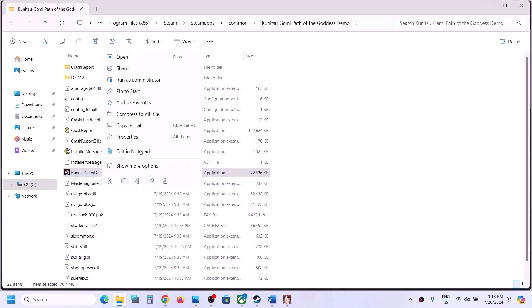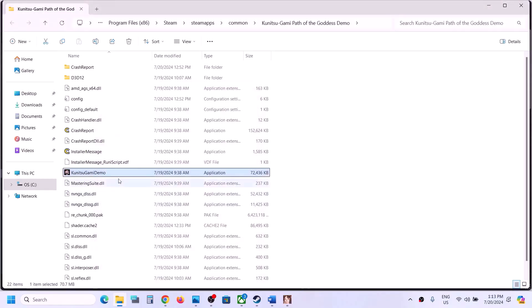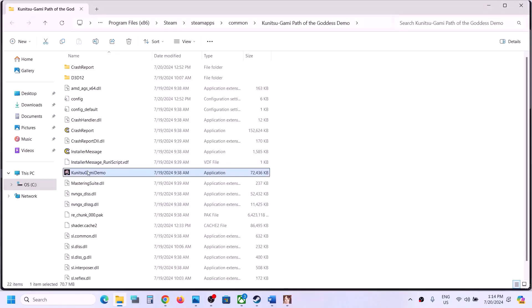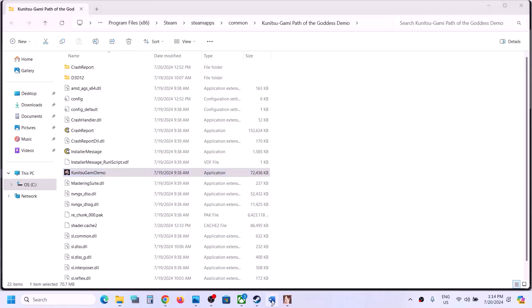If that does not work, right-click again, go to Properties, and this time enable compatibility mode — select Windows 8, hit Apply, click OK. If the game still isn't working, select Windows 7 instead, hit Apply, click OK, and launch the game. If that still doesn't work, put a check on 'Disable full screen optimization,' hit Apply, click OK, and launch the game. If none of these work, you can uncheck all these boxes and follow the next step.